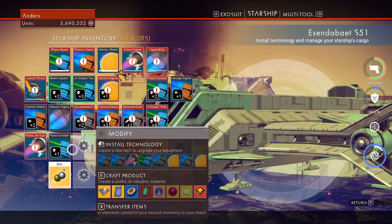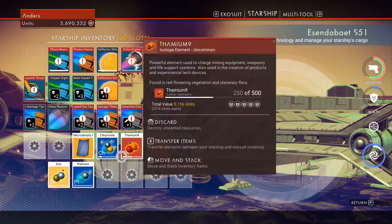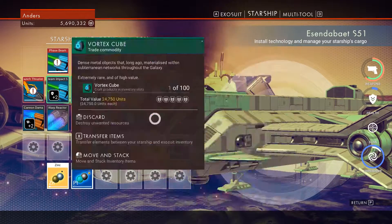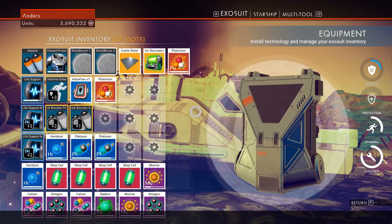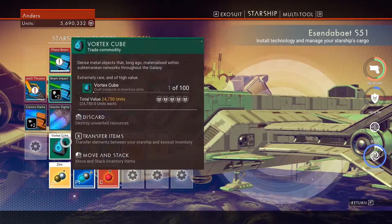A final tip: if you want to know the types of crashed ships — the models, for example — on a certain planet, you can hang out near the multiport trade stations or the orbiting space station and check out the ships that arrive. Those models have a chance to be the models you find on a crashed ship.